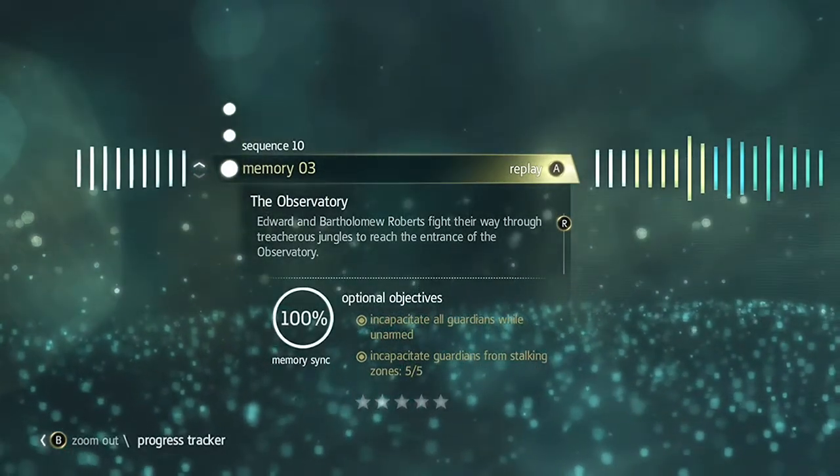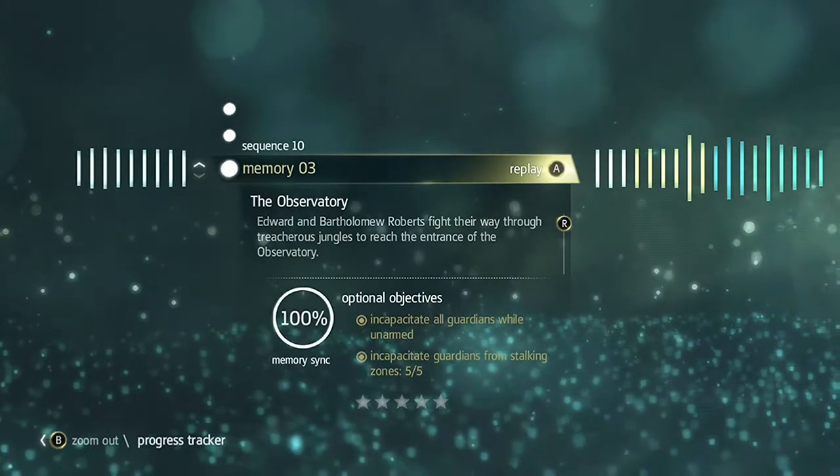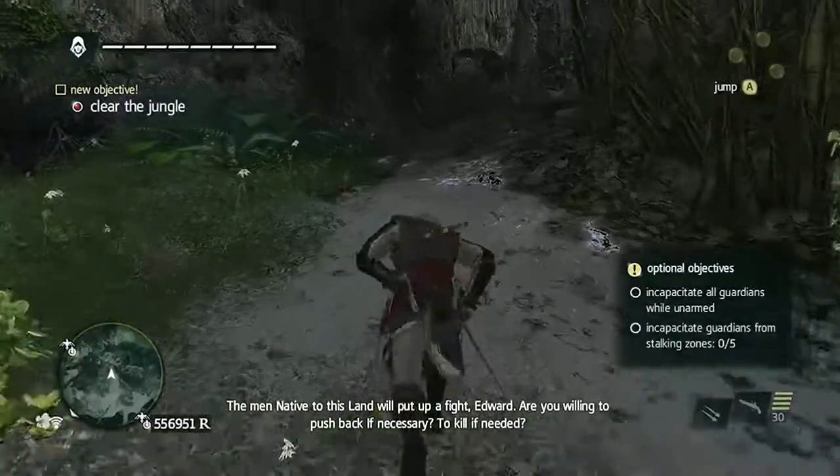You have two objectives: to knock out five of the Guardians from Stalking Zones, and to incapacitate all the Guardians using your fists while unarmed.